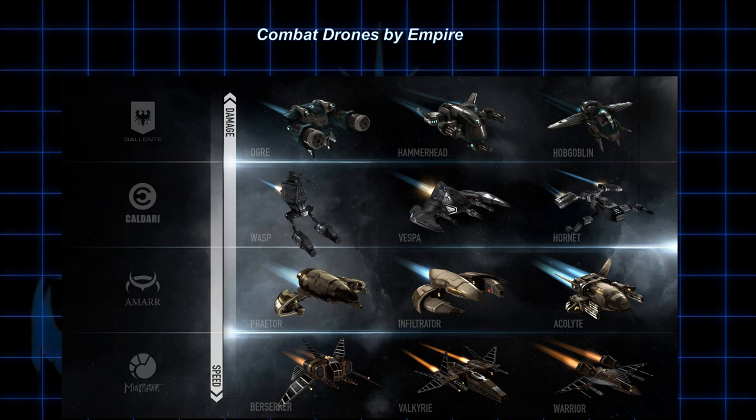Let's start with the four major racial classes of drones: Amarr, Minmatar, Gallente, and Caldari. Pirate factions do not normally make drones of their own. The only combat drones that fall outside of these four racial classifications are the powerful Geckos.